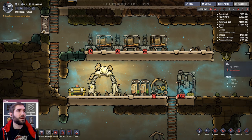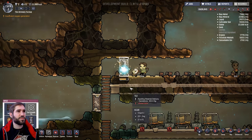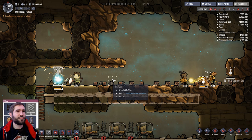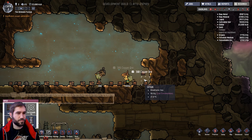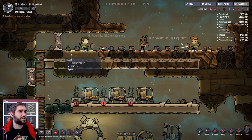How are we doing for food? We have 23,000 calories worth of food - that's not bad. If they eat a thousand calories a day each, we're good for a little while. We should have enough resources for now.